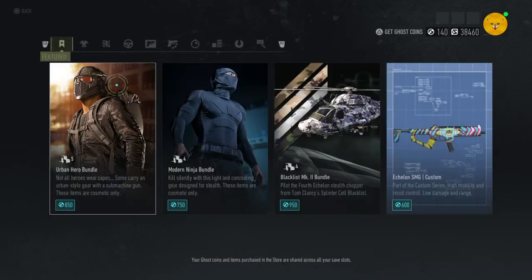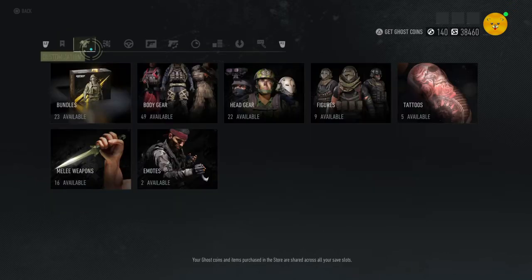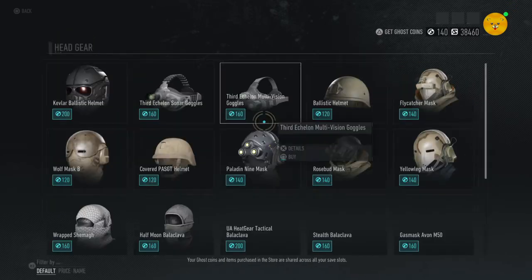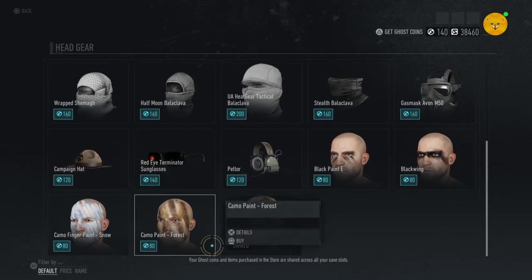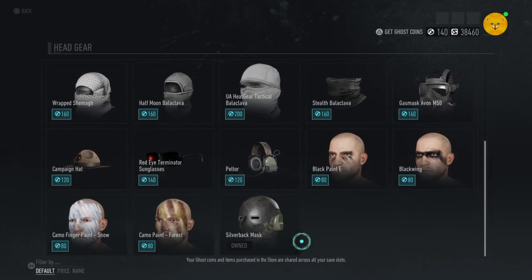Then you have to go to — so once you get to this page, you're going to want to go on to the next one, which is customization. You're going to want to go to headgear, and then if you look around, you should see the helmet — that silverback mask is right at the bottom. So you have to get this one here, which is pretty cool.